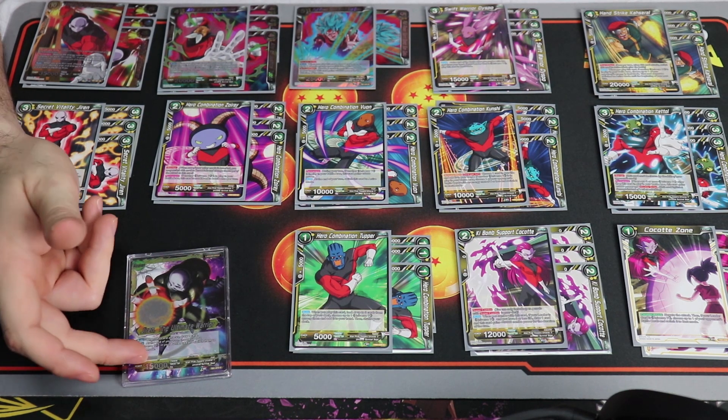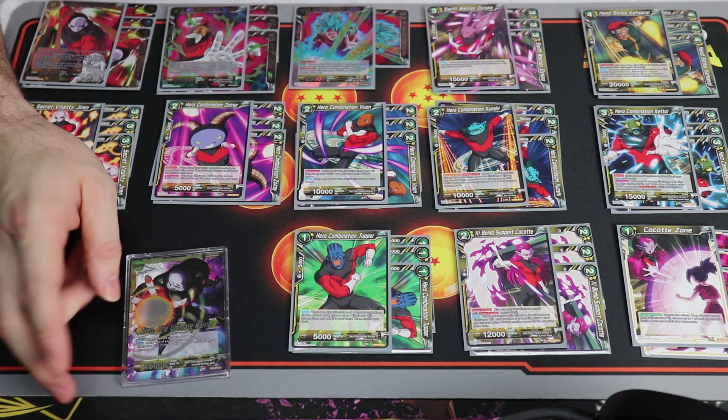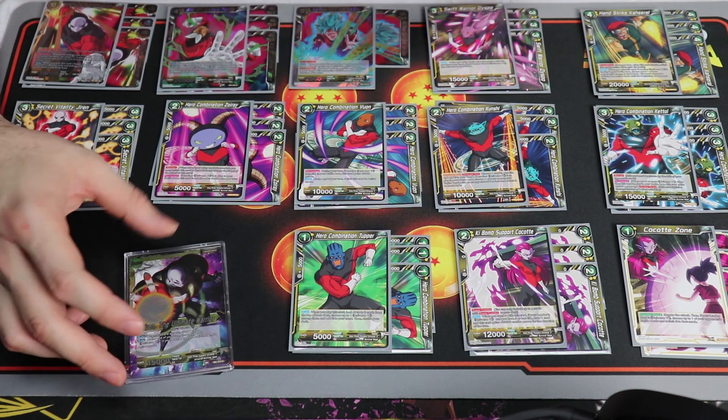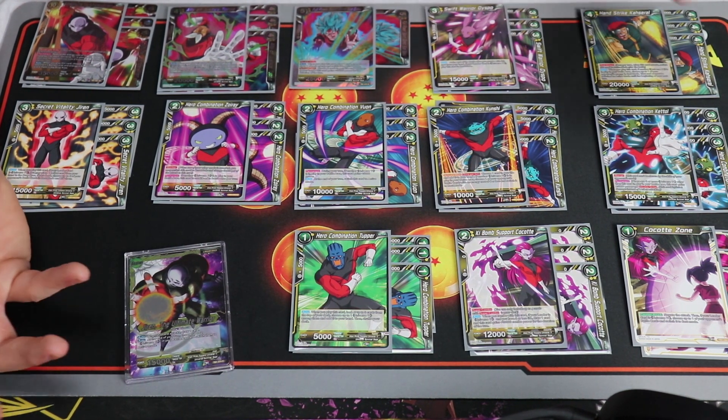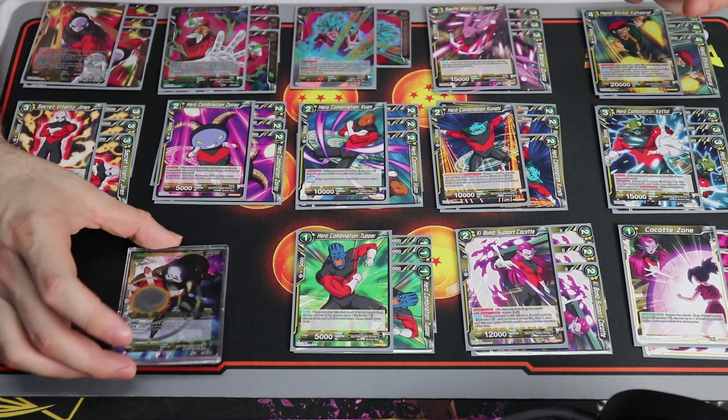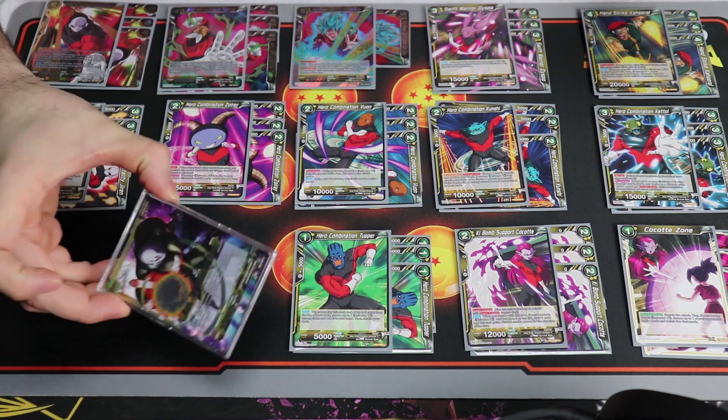At the end of the turn you can pick two Universe 11 cards and put them active, which is huge. It has kind of a Galactic Frieza feel to it. They could have done more since it's Jiren, but it is what it is. It's foil so we're happy with it.